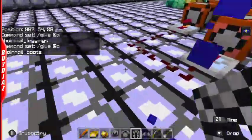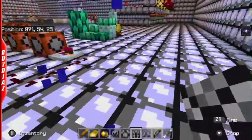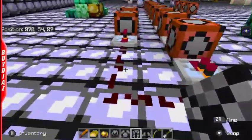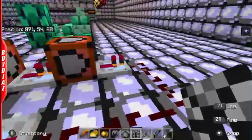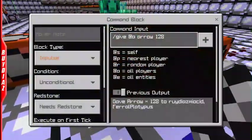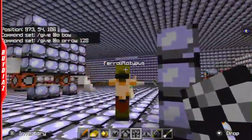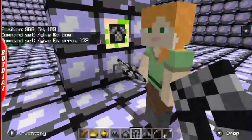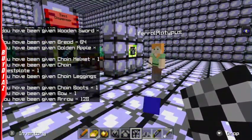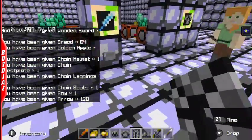You could change it to @p so it only affects the person nearest to this machine. But right now we're not going to mess with that. So it gives a wooden sword, then 64 loaves of bread, 10 golden apples, chainmail helmet — it's all the slash give command. Chainmail chestplate, chainmail leggings, chainmail boots. And because he was running out of room, he actually made this circle around this way, but the repeater just sends the signal here. Then give bow — it's just all the items, folks — 128 arrows.